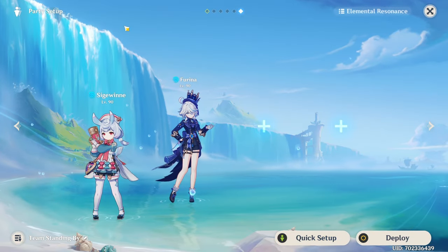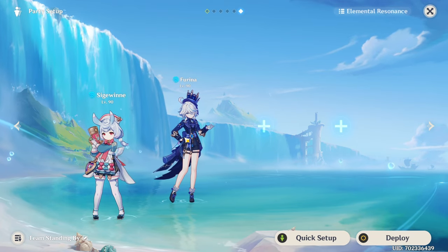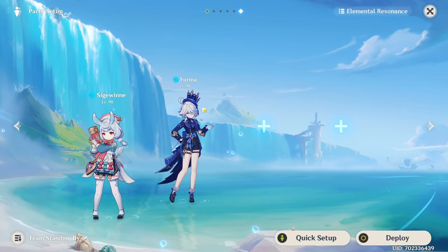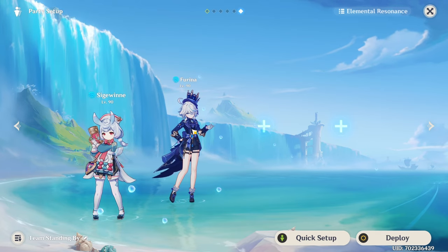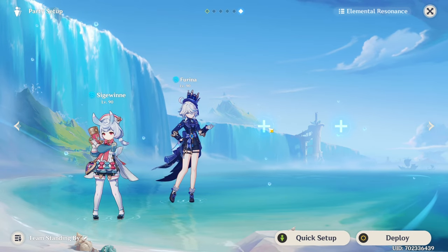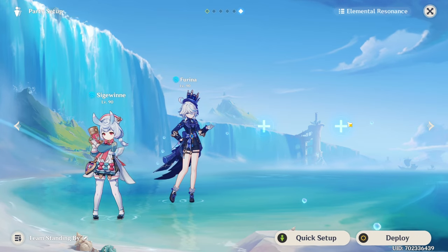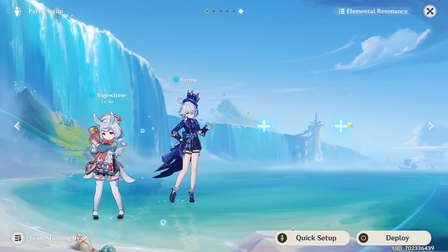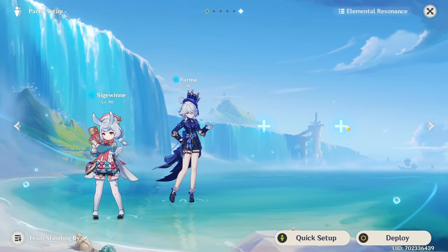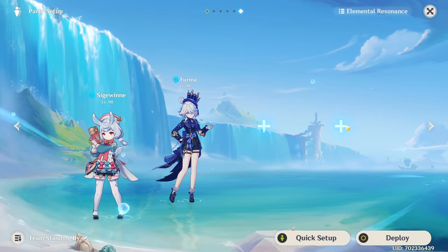I think the best synergy for Sigewinne will be with Furina. Hydro Resonance is great for these two since they both scale off HP. Furina needs a healer on her team to stack up her Fanfare points, which can be managed by Sigewinne. And on top of that, she does a lot of damage while off-field with her elemental skill. Then I would pick Nahida to enable Bloom and get extra elemental skill damage. In the last slot, something like Yoimiya — one of the better Hyperbloom enablers — who again does a lot of damage with her elemental skill while off-field. While you switch on-field to use Sigewinne's burst, you also benefit from Nahida's burst for extra Elemental Mastery to do a lot more Hyperbloom damage.